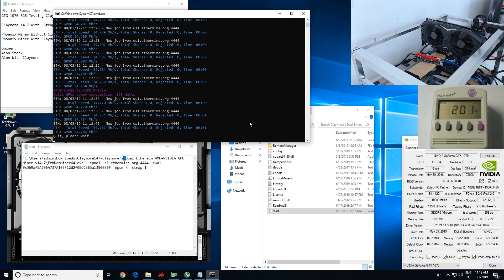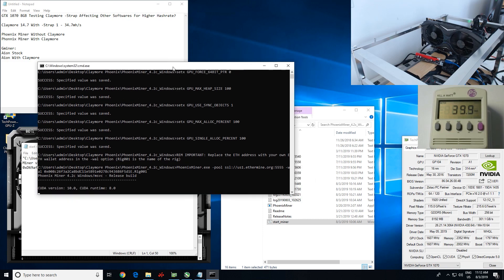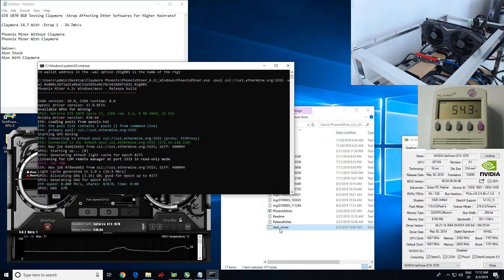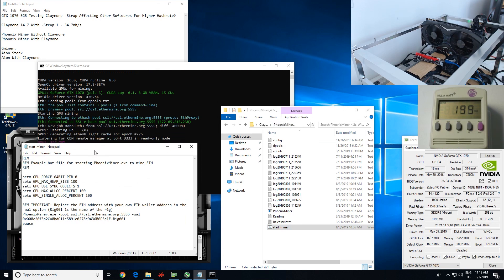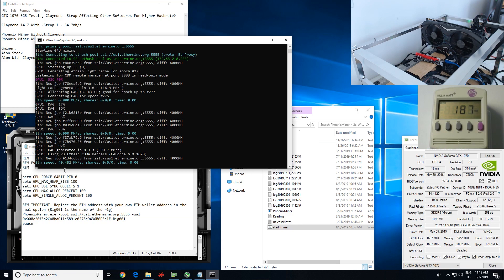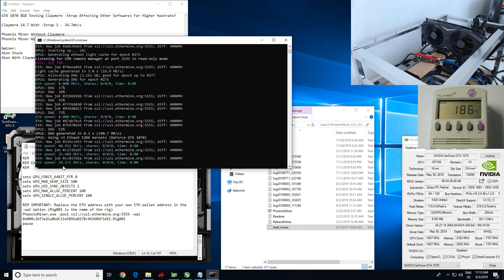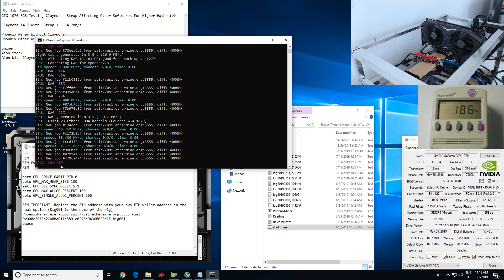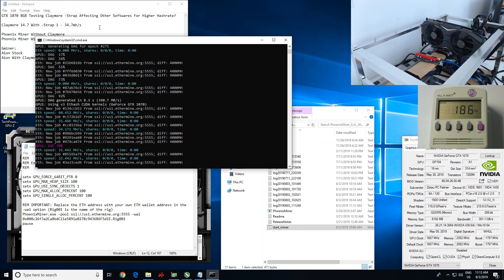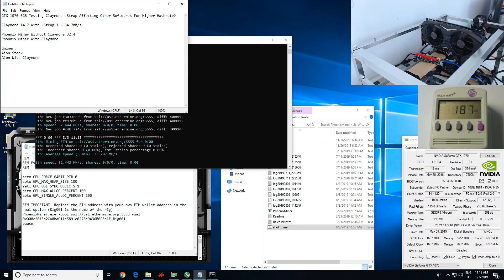Now I'm going to show you the stock hash rate for Phoenix Miner. I know some of you guys use Phoenix Miner, so let's just get the stock hash rate. I haven't added anything to the batch file — I'm just using whatever the stock Phoenix Miner is right now with the Phoenix Miner donation address. You can see here we're getting 40 mega hash — wow! No, it's coming back down to about 32.4 mega hash. Yeah, 32.4. That looks about right. So 32.4 with Phoenix Miner — that's the stock hash rate.